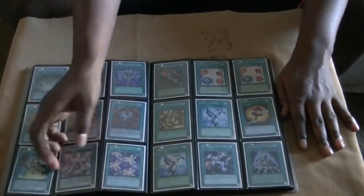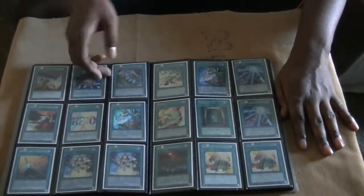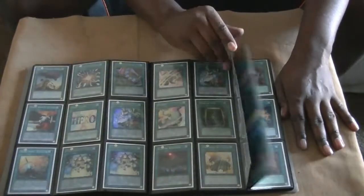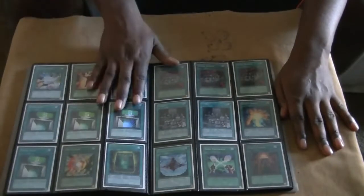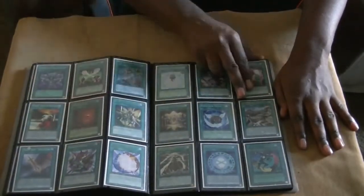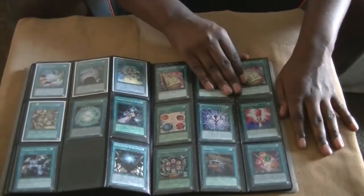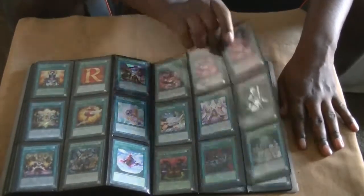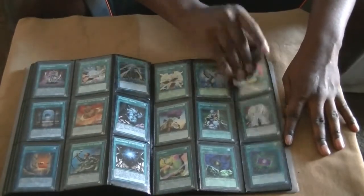And that's a lot of stuff. Everything in here is holo. When I have a trade binder, it's never commons in there — unless it would be a high-rarity common or a high-value common, which would be pretty obvious, because most of the time those cards only come common. So everything in here is at least super rare. And that's going to complete the spells.